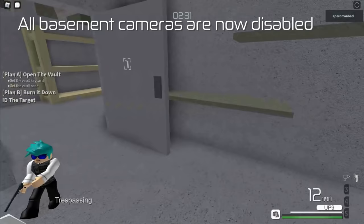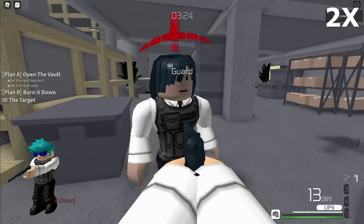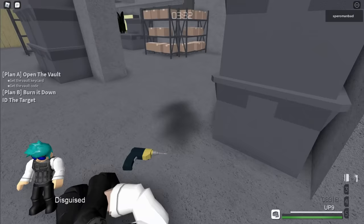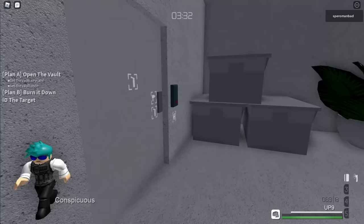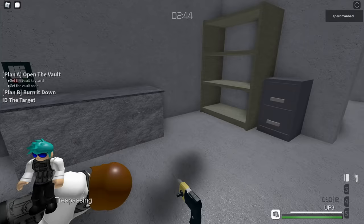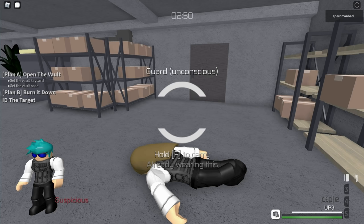Take out the camera operator, and then find the other guard and take them out. Sometimes the other guard will notice you drilling, in which case you should take them out and continue drilling. Also, guards have a small chance of dropping a key card, which is a faster way to open this door. Go back to this room and drop your silent drill, since you won't be needing it for a while. Grab the key card if you don't have one already.